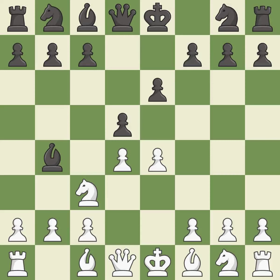Bb4 pins the knight on c3, preventing it from moving or protecting e4, and threatens to trade, disrupting White's pawns after Bxc3.